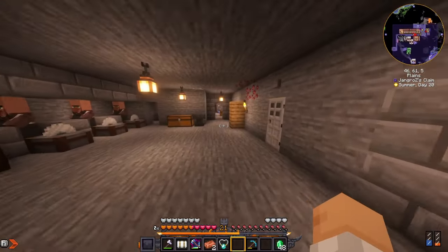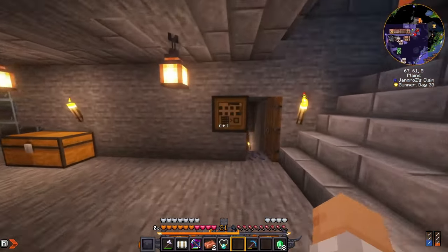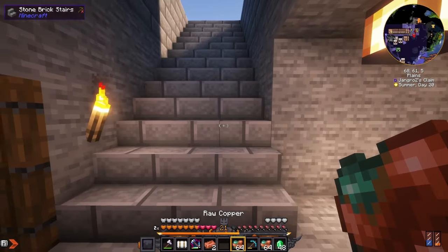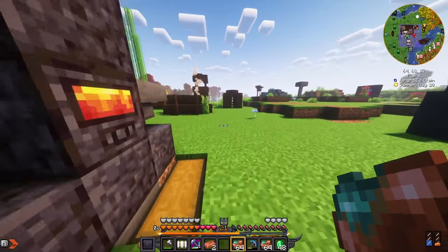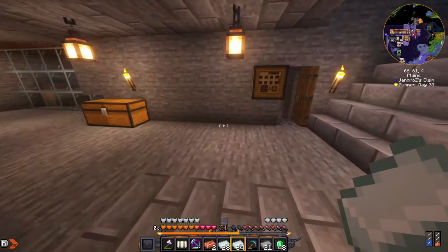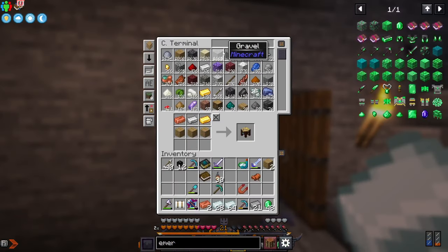This will definitely help with running back and forth. We can sell a bunch of copper — let's make another jeweler because selling copper for emeralds is a pretty good deal.